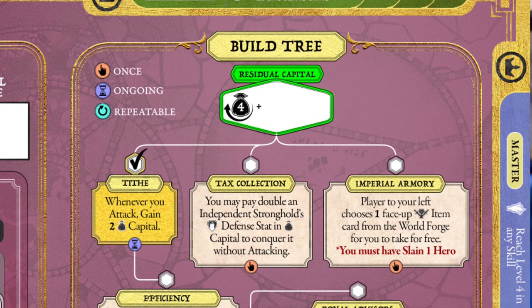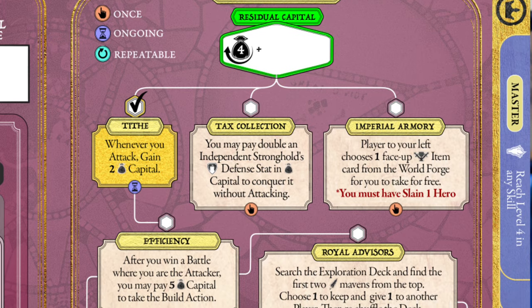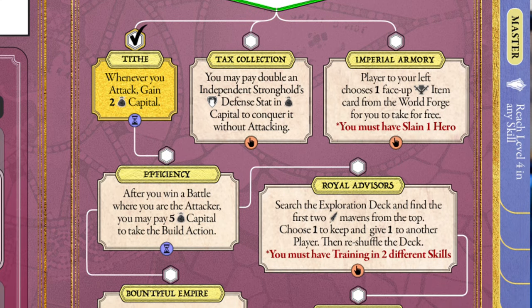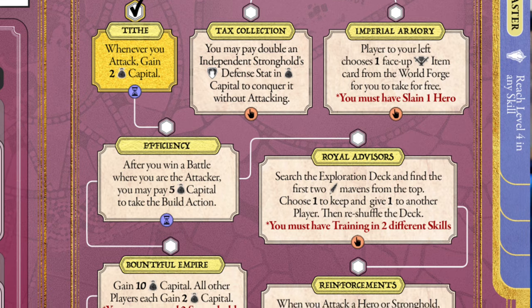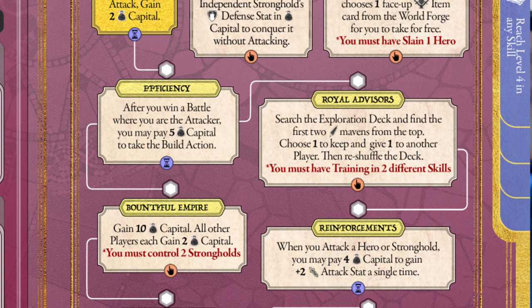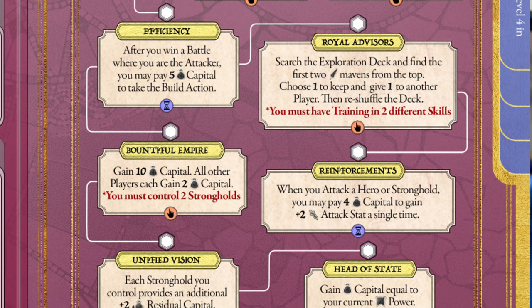Once you've done all of those things — buying equipment, using items — you have to make a choice: you're either going to build or attack. Building earns you the majority of money in the game. On my board there's an area showing how much money you earn when you build. At the start you earn four coins each time you build, but as you conquer strongholds or get special equipment, that number increases. By the end of one game, I was getting 18 coins every time I built — raking in cash to buy skills toward that master-level victory.